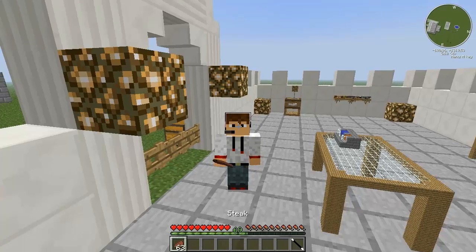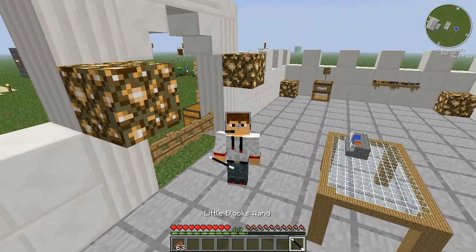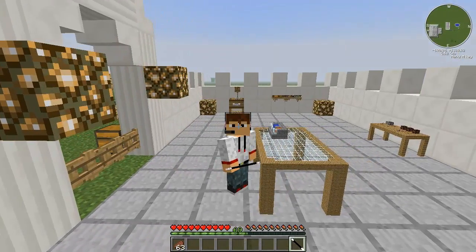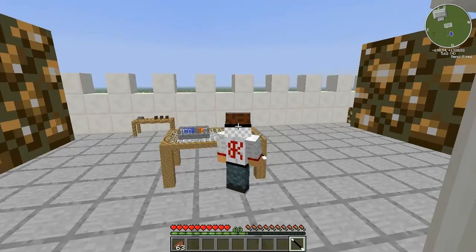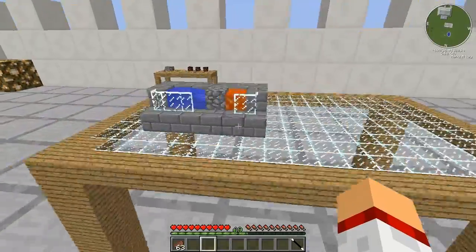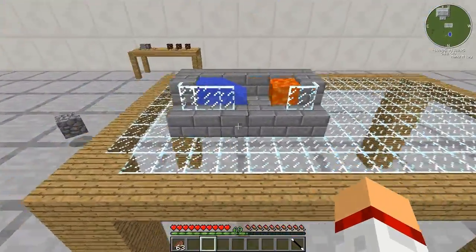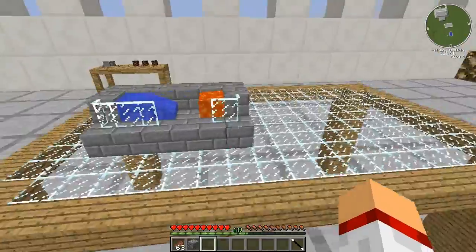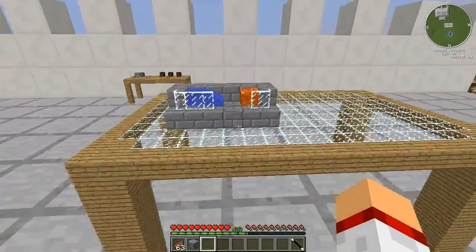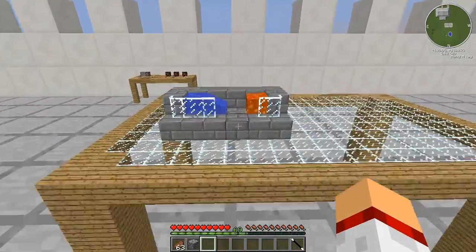Vi faccio vedere ragazzi come si vede la bacchetta da fuori — è così la bacchetta, quindi è carina a vedersi. Togliamoci da questa e vi faccio vedere un po' le costruzioni che ho creato. Ho creato questo Cobblestone Generator che semplicemente con l'uso della manina ci permetterà... Si è bloccato il generatore.